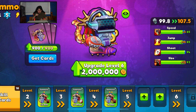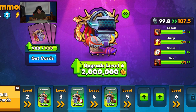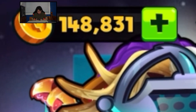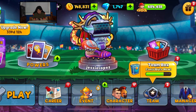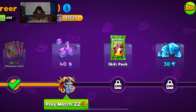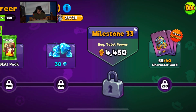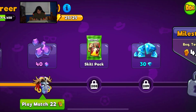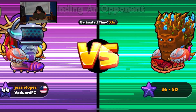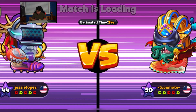As you guys can see, I have 900 summoner cards, but all we need to do is gather more coins, so that's going to take a while. Now we're going to go ahead and go to career mode. Every match we win we get like 48 gems, a skill pack, 30 diamonds, and it goes on. So we're going to start our first match.